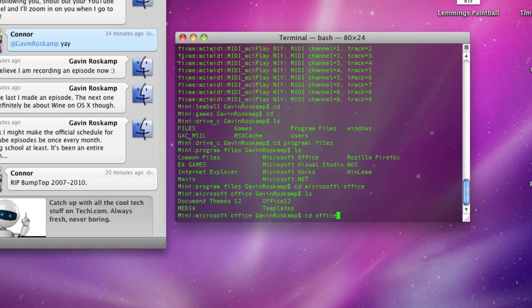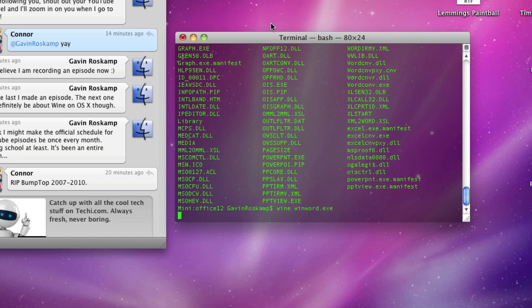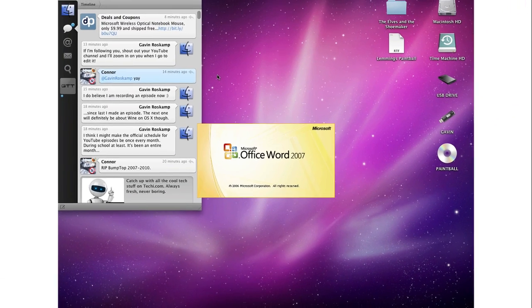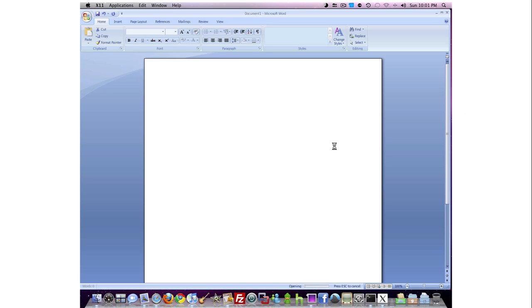Then 'cd office12', and then it's winword, so type 'wine winword.exe'. This will load Microsoft Word 2007 just like it would load on a PC.